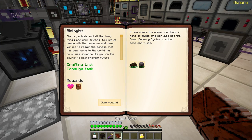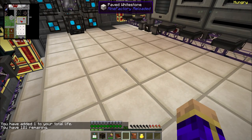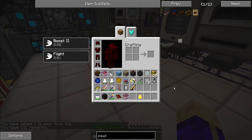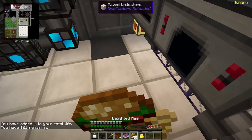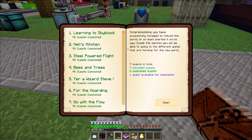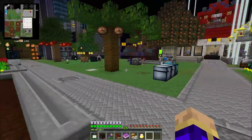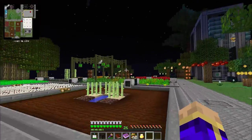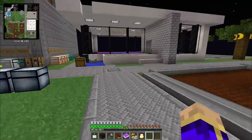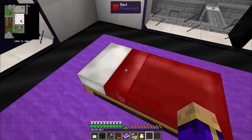That completes the biologist quest! It gives us one more heart and a greater reward bag containing a book with Unbreaking III. That's going to be all the time we have for today. Tomorrow, one final quest. But before I finish off that final quest, I'd like to do an episode showing you guys Mariculture jewelry and everything it can do for you. Thank you very much for joining me. Please leave a thumbs up and a comment if you enjoyed, or a thumbs down telling me what I can do better. See you next time.